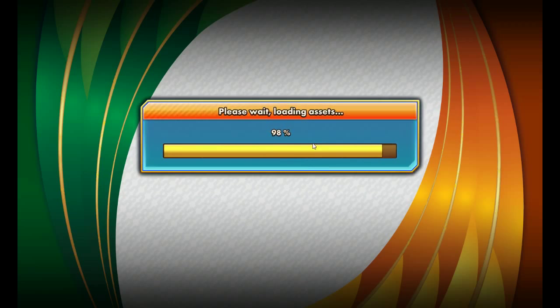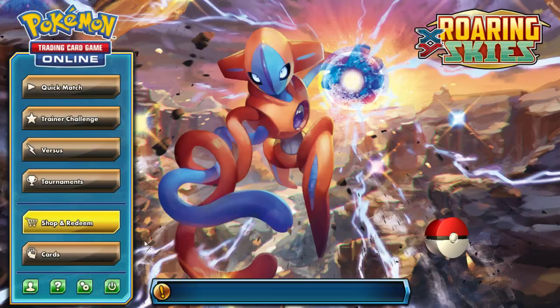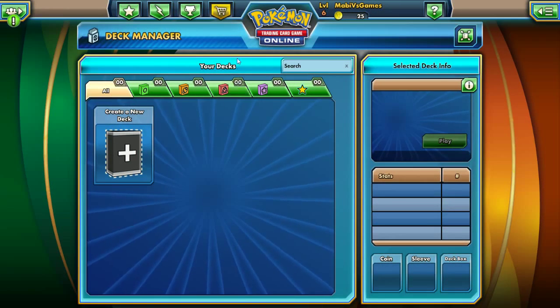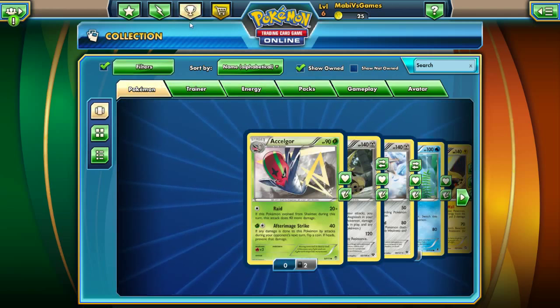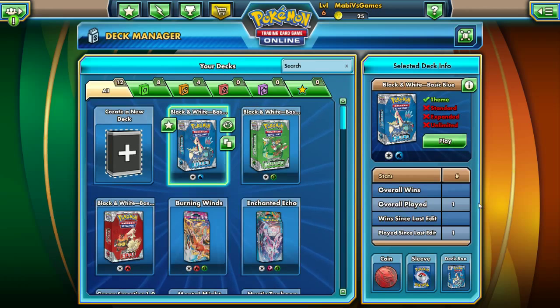We'll do it live - reloading the game. You'll see a black screen. Dang, what the heck was that about? Hopefully everything's saved; I'm pretty sure it did - if not then that's BS. Authenticate... all right, deck manager. Let's go to collection, here we go. My decks now - deck manager. Now that was weird, it didn't load for a second. Anyway, Mystic Typhoon.